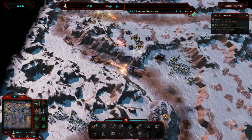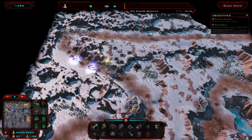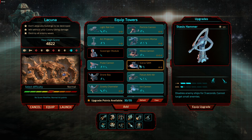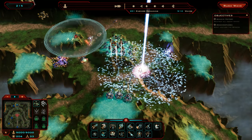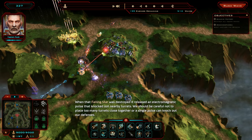Since early access began in April, we've added new towers, abilities, enemy types, missions, challenges and countless other gameplay improvements. New to Beta 2 is the equip screen that requires players to choose a loadout of up to 12 towers for each mission. Plan your defences both strategically and tactically to defeat the swarms of enemies and make it out alive.